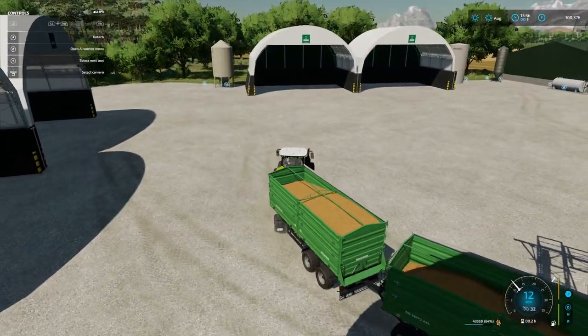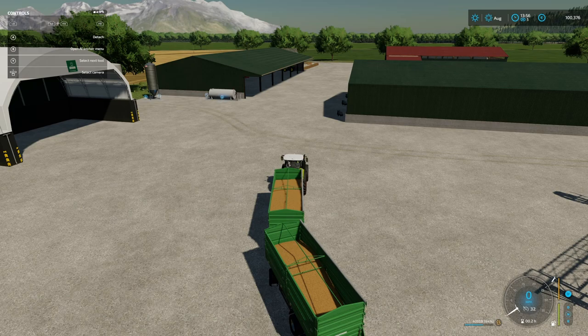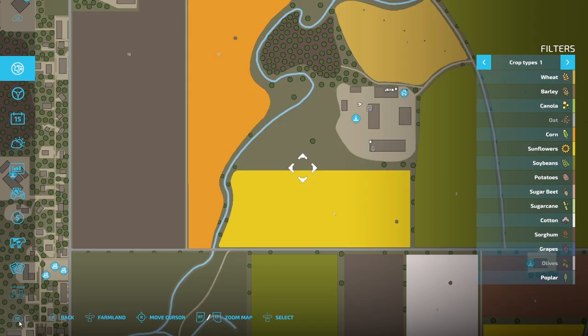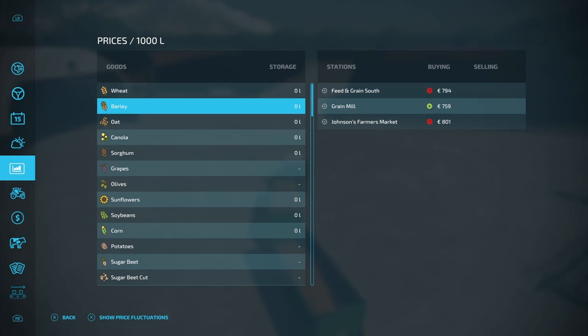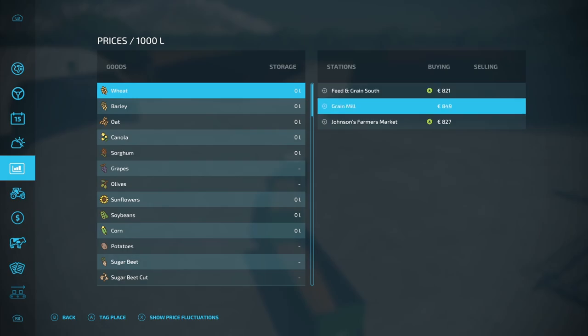So what we'll do is we'll go and deliver this to one of the sale points and see if the trigger points work there. Where can we sell this? So we've got wheat. Grain mill at 7.94, barley at 8.21, grain feed south at 49. So I think these two are quite close together. Let's go to the grain mill first and then we'll go to Johnson's Farmers Market. Let's tag that.